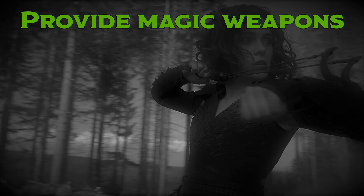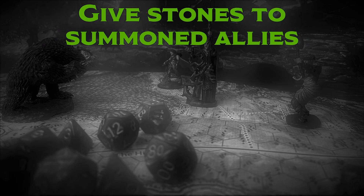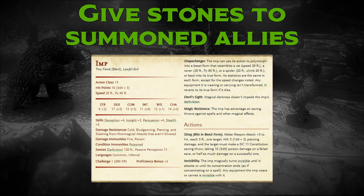Magic Stone is also great for providing weapons to players or NPCs who don't have any weapons at all. In a situation where your party has been completely disarmed, or you've willingly handed over your weapons to get entry somewhere, Magic Stone ensures you've always got an ace up your sleeve — three, actually. You can also give Magic Stones to a summoned ally. A Pact of the Chain Warlock's familiar is the first choice that comes to mind; Magic Stone does more damage than whatever attacks they have, and certainly at a greater range.